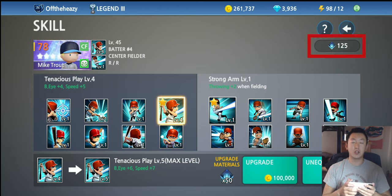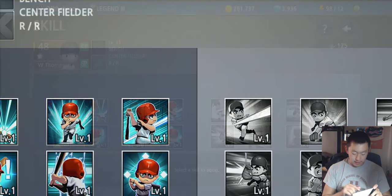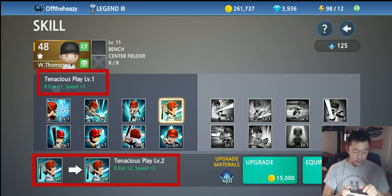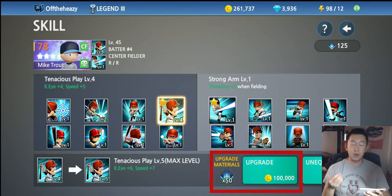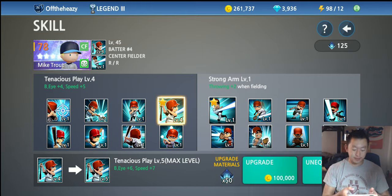The skill badge in the upper right shows how many skill tokens you have — I believe this is the only place to see that number. For example, upgrading Tenacious Play to level two costs 10 skill tokens, going from plus one batter's eye and plus two speed to plus two batter's eye and plus three speed. Along with the skill tokens it also costs 15,000 coins, and the required materials and coins increase each level.